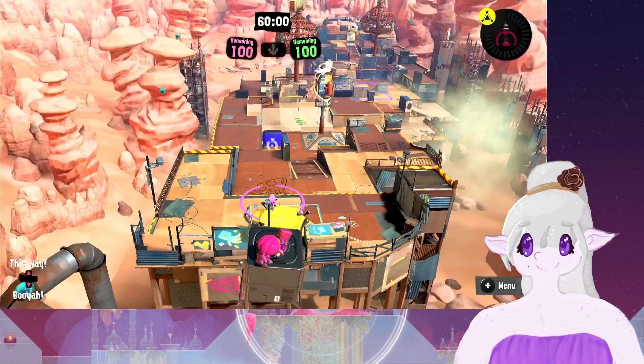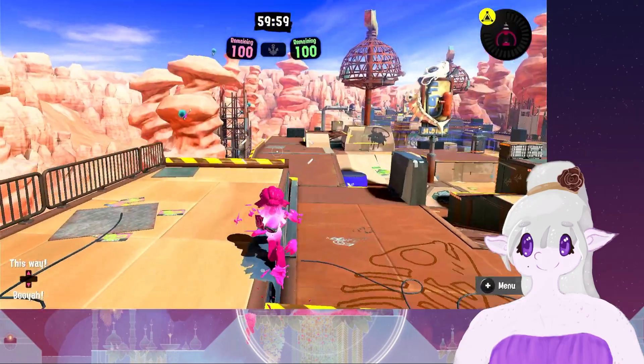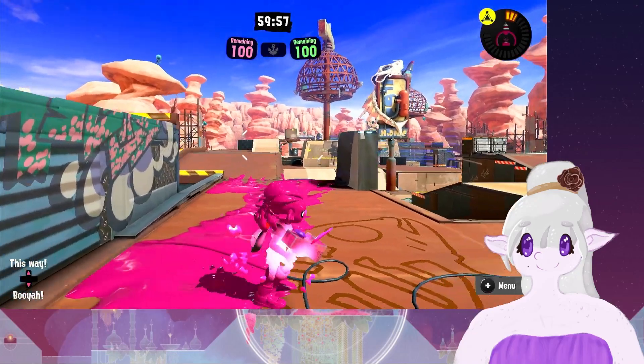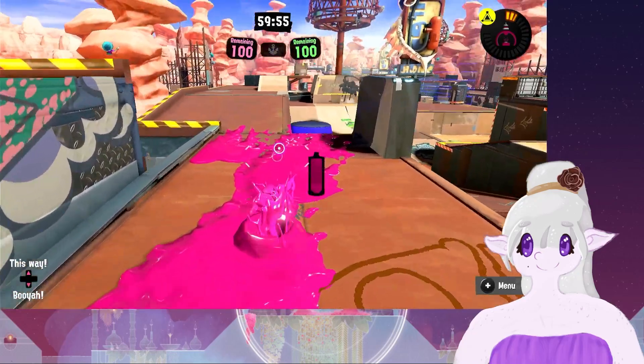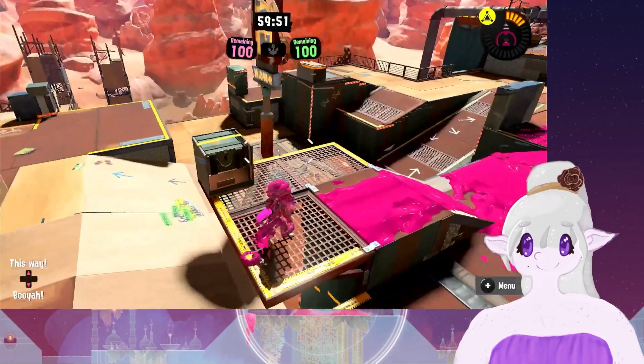This one we also played a lot during the demo or the big Splat Fest. I was Team Paper. So here you can see the cool armor we have when we jump in and it goes away after a little bit. Yeah, this is Scorch Gorge.